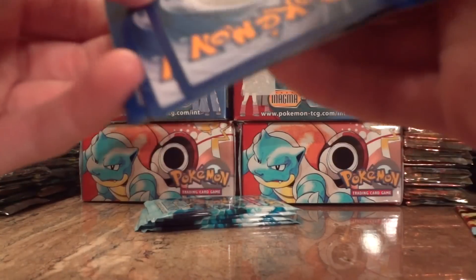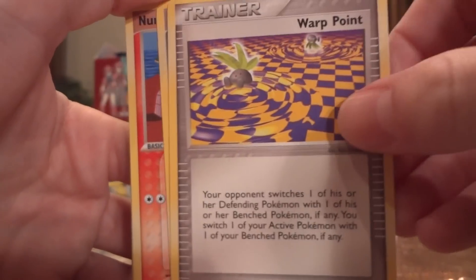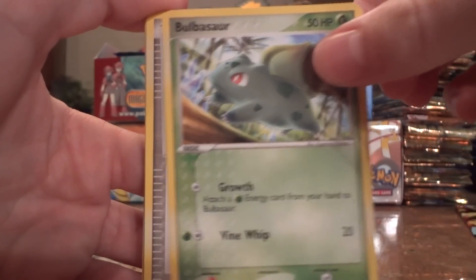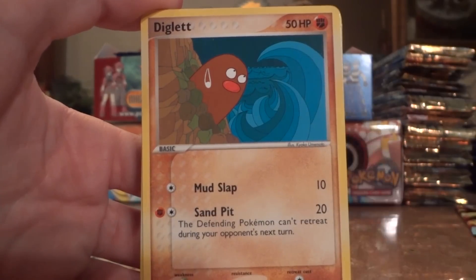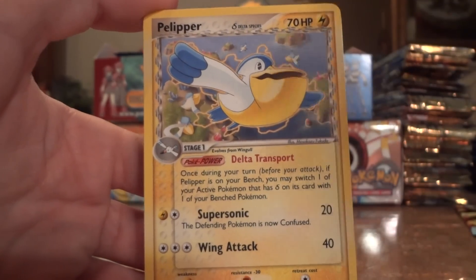I think I got another holo too — sweet. Warp Point, Nuzleaf, Snubbull, Bulbasaur, Energy Search, Treecko, Diglett, Mudkip — nope, Pelipper.